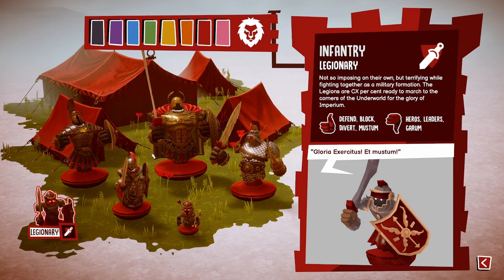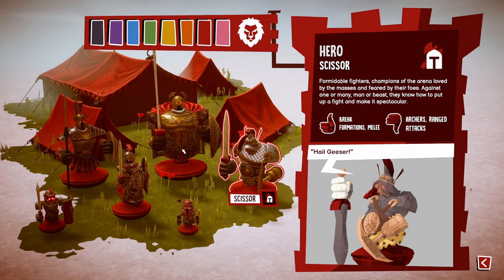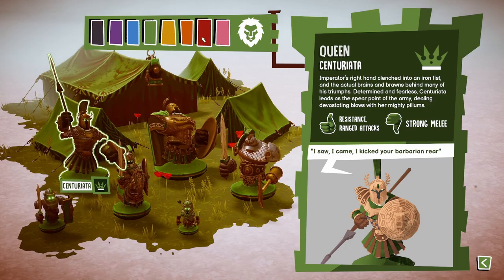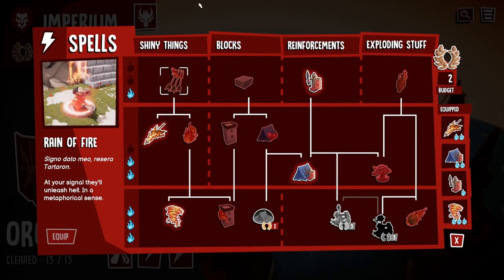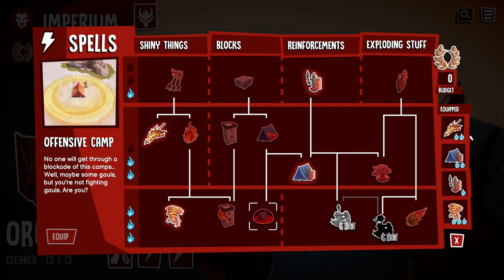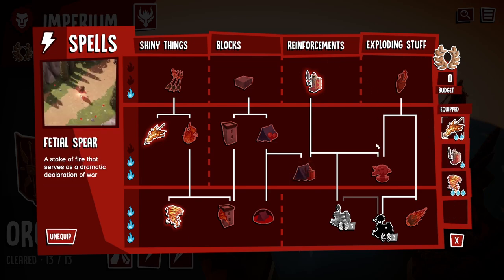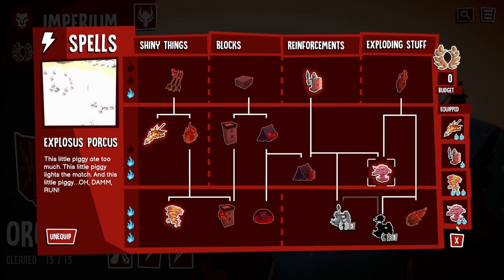First things first, you have your army screen. This will show you what your units are strong against and weak against, and you can click on them - it's a nice little thing. You can also change your color. Next, we have your abilities UI. Over here you have all your spells that you buy with the currency shown right here, and it's as simple as clicking on it and clicking acquire. You can unequip spells and equip others like little piggies.